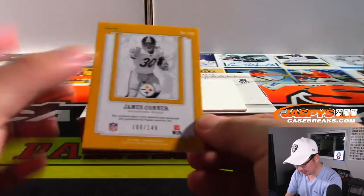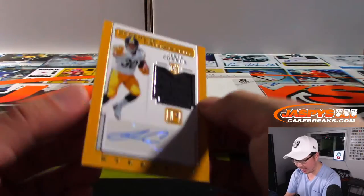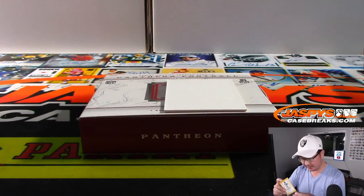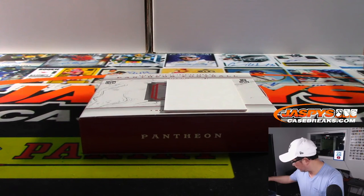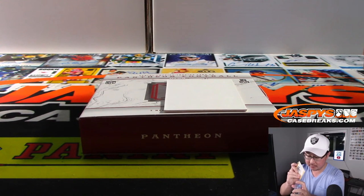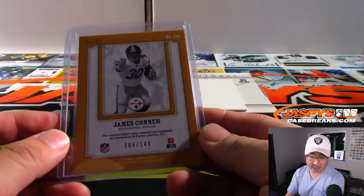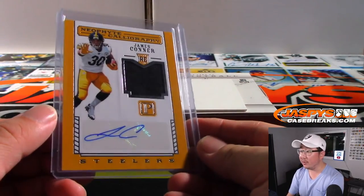And the last one here is James Conner, 106 out of 149 — jersey and autograph. Steelers. And that goes to six, that'll be Jennifer with number six.